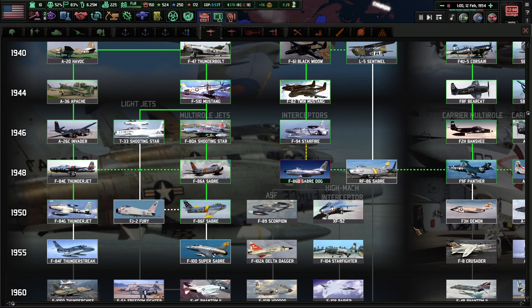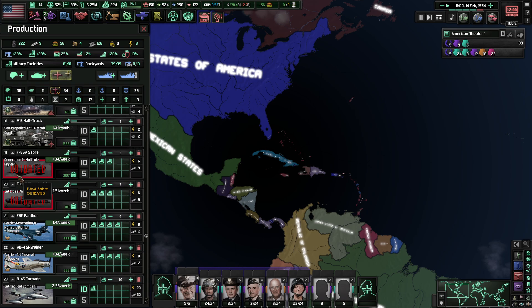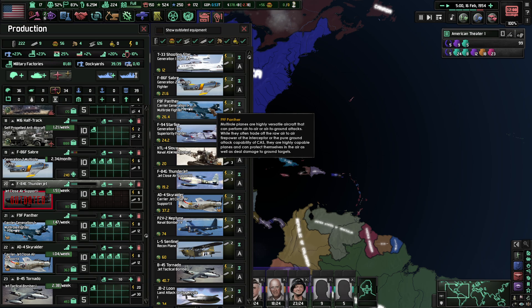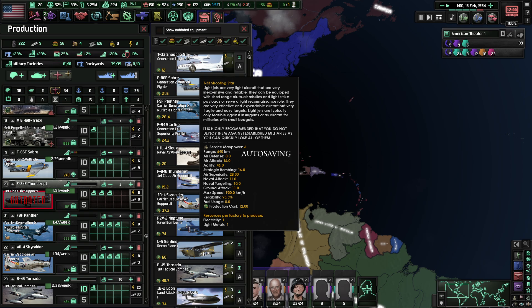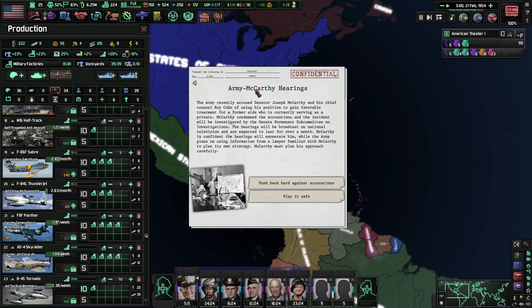What do we need to research? I'm going to take these 1950 planes. I'm assuming we're making some old planes that we probably shouldn't be. Multi-role fighter — upgrade you. Close air support — upgrade you as well. Excellent.